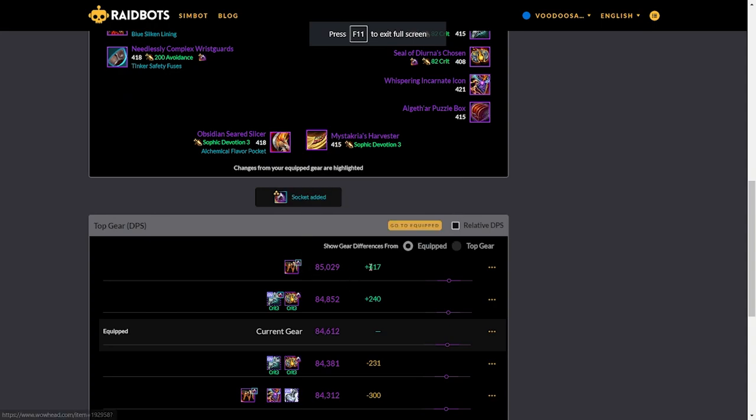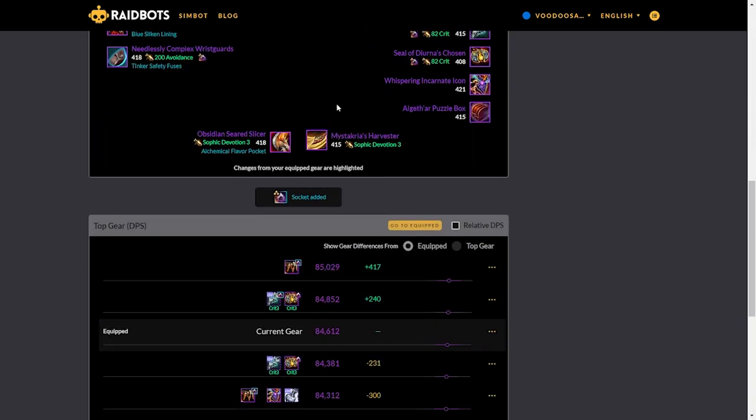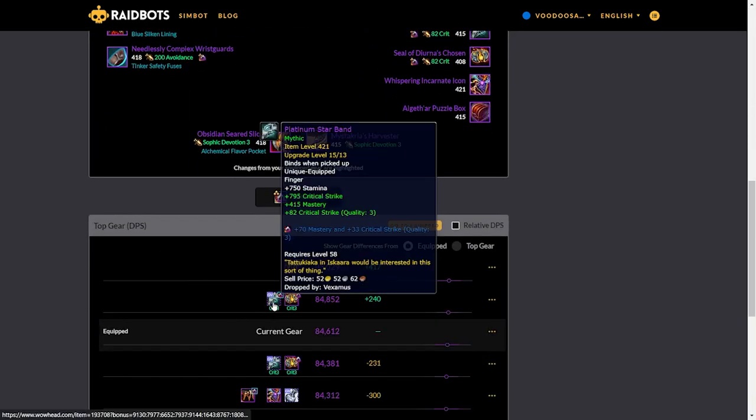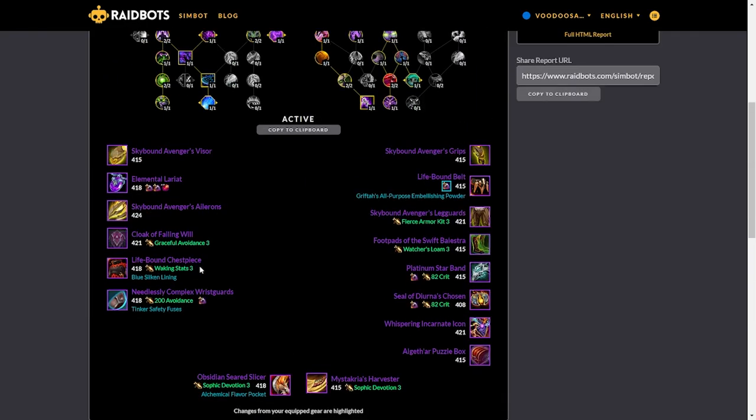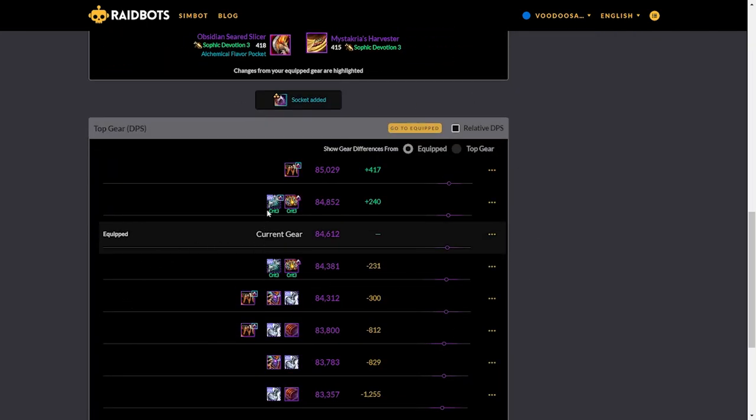I also simmed another one where I actually added the socket — and adding a socket to my belt is just a bigger increase. But taking the ring is actually also a DPS increase. 240 DPS is not a big deal, but it will also scale bigger into AoE. This is currently just my single target sim. I do think we're going to end up taking the 421 ring — this is a great ring for us, and getting it at 421 randomly has much less of a chance of grabbing a socket.